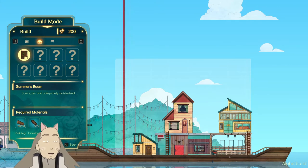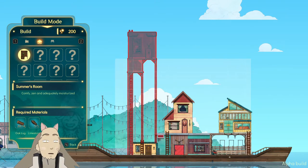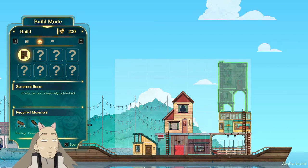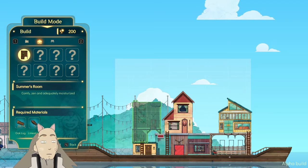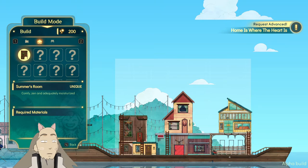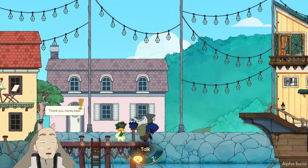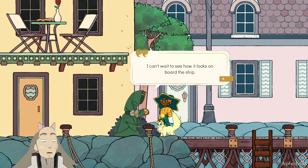How about that? Do you like that? It's a little bit high, but you can climb, right? I guess you can't build them too high. Should I put it on the front of the ship? Alright, let's build it here. Maybe even here — first floor. She's a little old lady, let her live on the first floor. That's it. Thank you, honeybee. Thank you, shark dude. I can't wait to see how it looks on board.